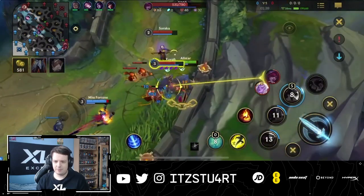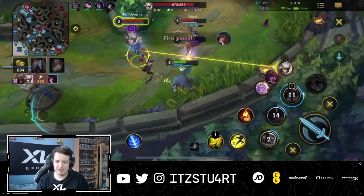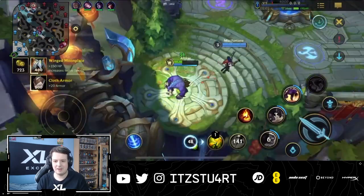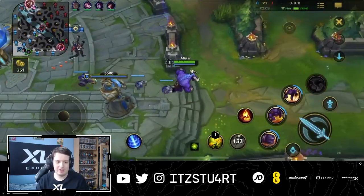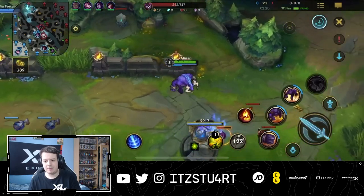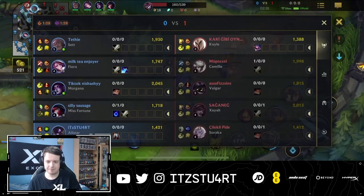We go for a nice headbutt-pulverize with a Trample proc — not a bad trade — but unfortunately Camille ganks and we get first blooded. I try to headbutt Camille into the tower and flash away but completely miss. The timing of my engage unfortunately lined up with a level 2 or 3 Camille gank, and we didn't have vision in the river, which was our mistake. This highlights Alistar's weakness: once you use headbutt-pulverize, you have no escape except flash, so you need to make sure you can engage safely.